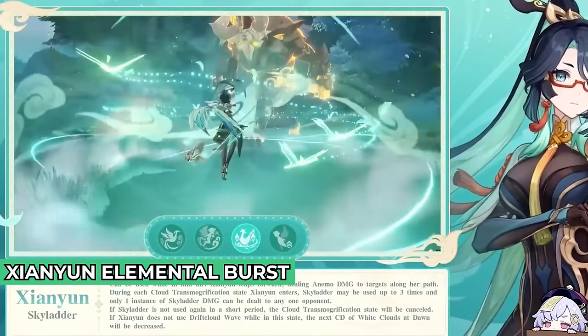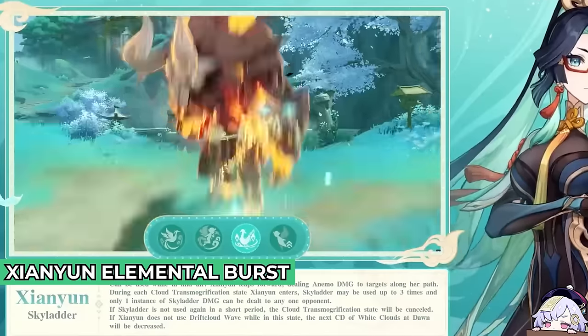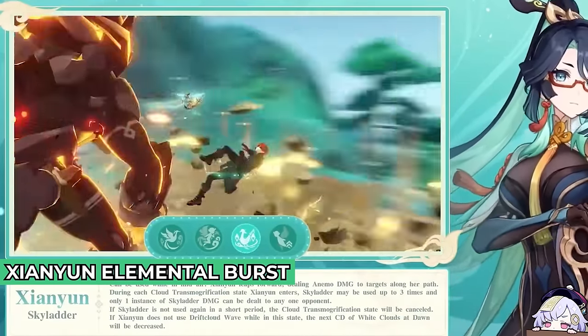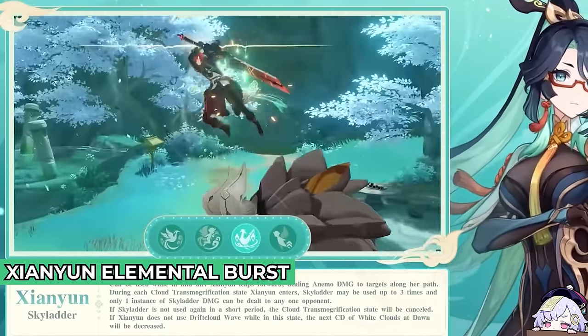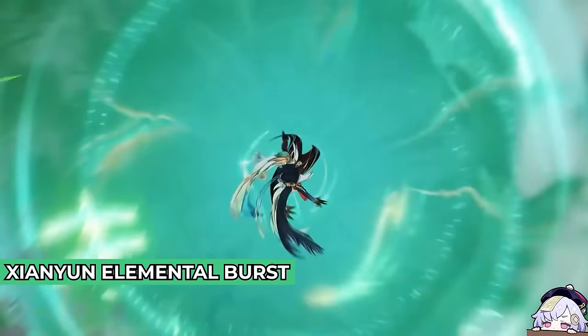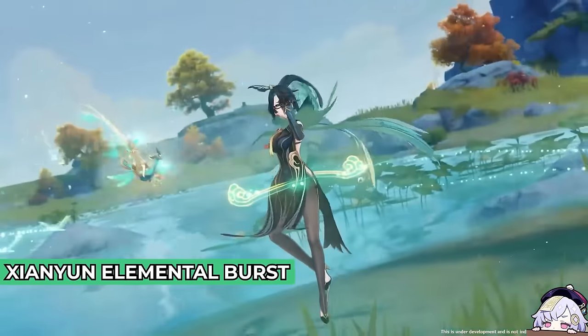Starwicker has a few effects. It continuously follows the active character and periodically heals nearby characters based on Chiori's attack. Starwicker will have 8 stacks of Adeptal Assistance. While Adeptal Assistance is active, the jump height of active characters will increase. When the active character performs a plunging attack, it consumes 1 stack of Adeptal Assistance and deals AOE Anemo damage.